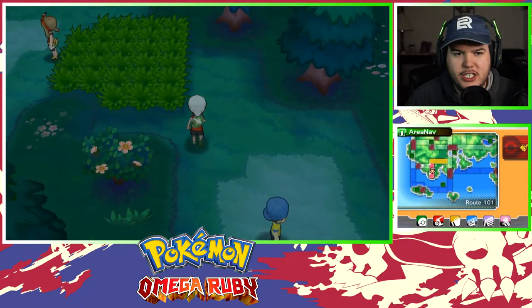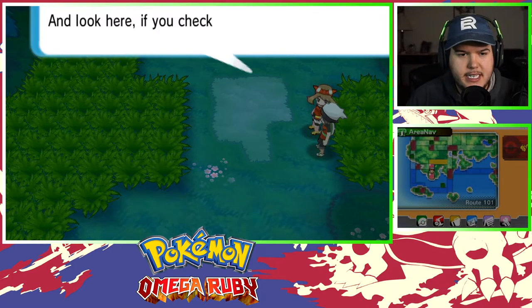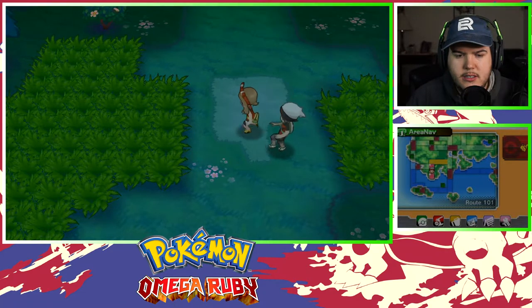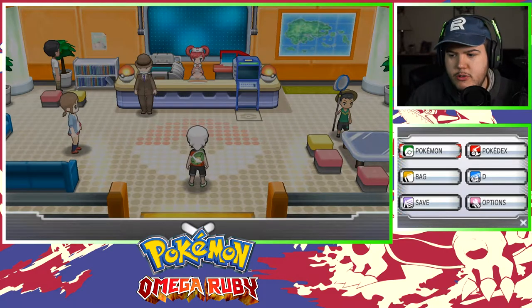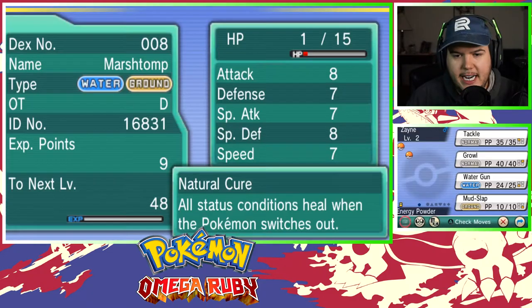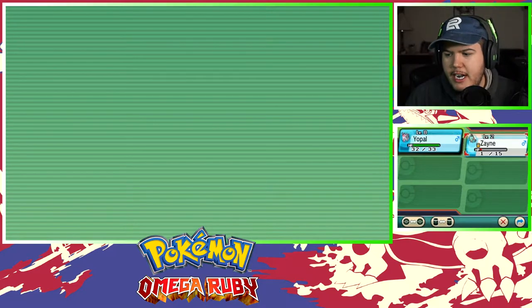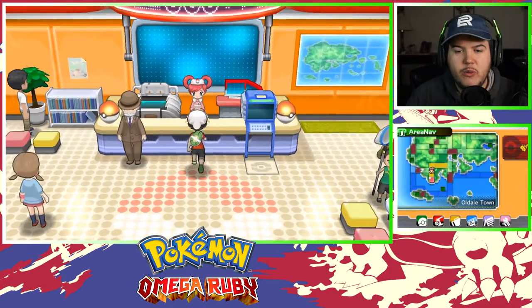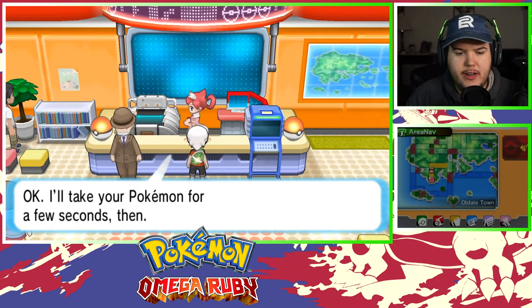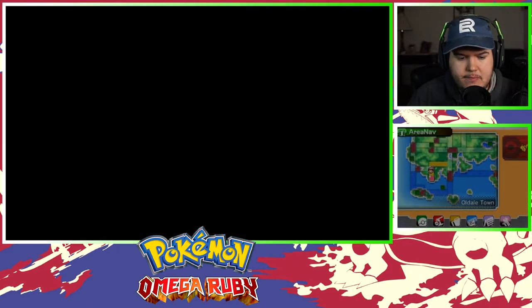First encounter is a Marshtomp — that's actually so sick! Now let's check Zayne's ability — oh, he has a held item. Son of a gun. He's holding Energy Powder. I thought I turned off the setting so every Pokémon has a held item — son of a gun. I don't know what else to do if that didn't work. Maybe just this one Pokémon happened to have a held item — let's see what the next encounter brings.